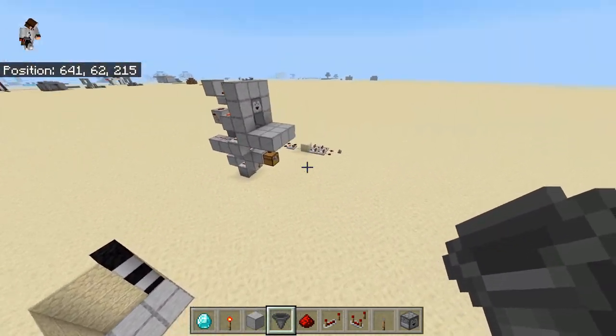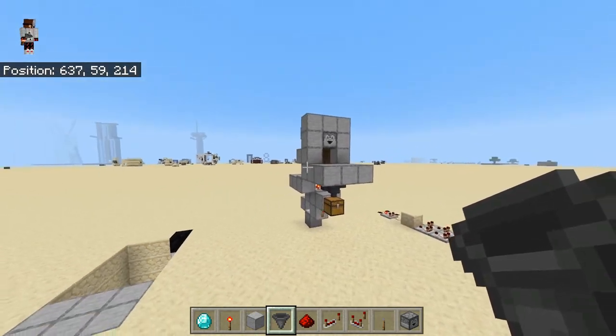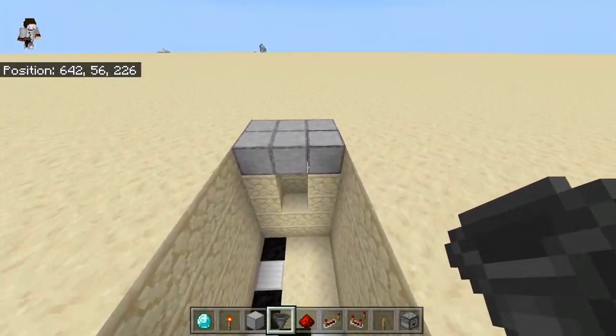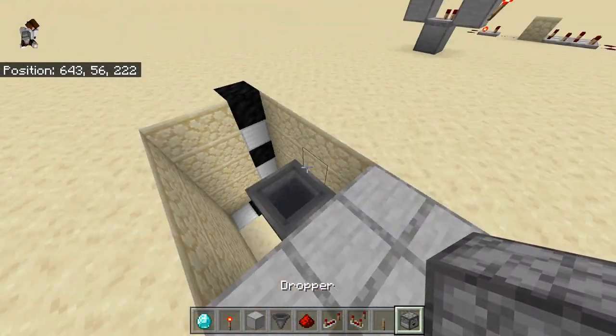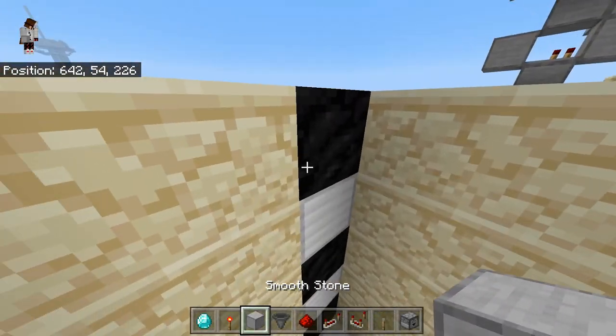I've made the exact same platform because you probably want to build it on the ground — otherwise not a lot of people will go to your shop. Just for reference, this is the hopper where your customers are going to drop their diamonds in, and this is your dispenser.